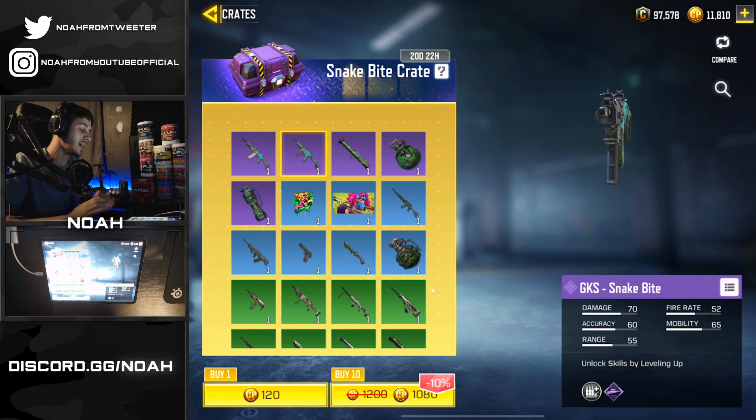We ran through half of our CP but we did manage to pull both of the epic items in this crate. Unfortunately we didn't get the SMRS, which I'm not too worried about anyway. What we're gonna go ahead and do is equip this GKS now and hop into some ranked matches. We've got the GKS Snakebite equipped with the extended mag, foregrip, and quick draw. I'll hop into a solo legendary queue and see you all as soon as we find a matchup.